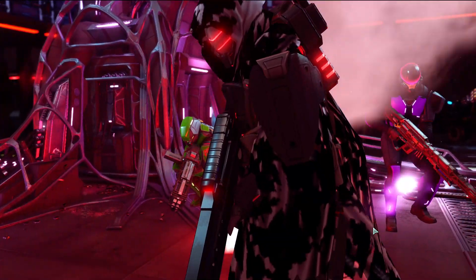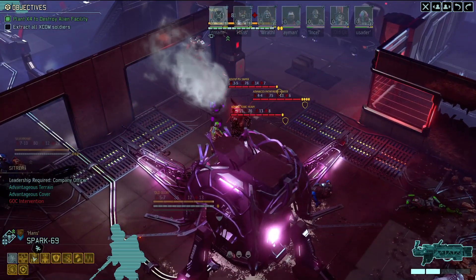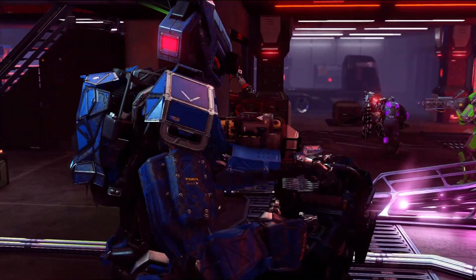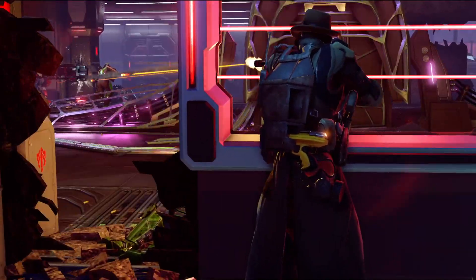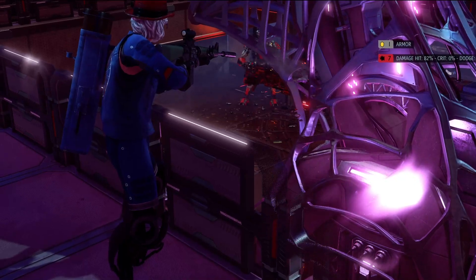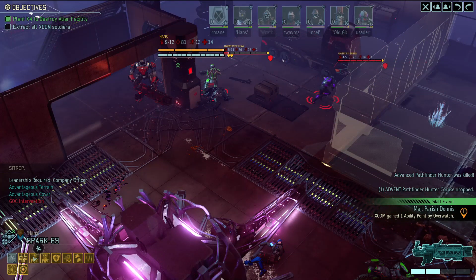Here's a purple guy - a skirmisher type, neat looking. I think I've fought one before. Inside Pathfinder Hunter dude has four armor. He actually survived one volley but not two. Give him the axe - missed in the ass, damn it. Get that psychic guy too - good stuff Parish. Didn't kill him though. Wow that was a lot of high percentages.